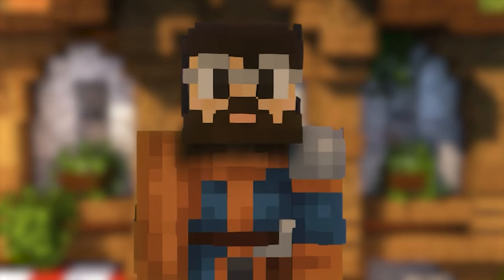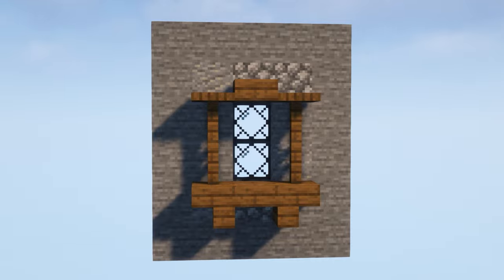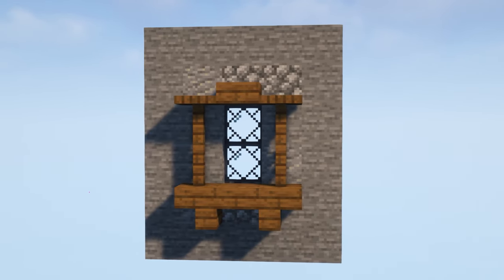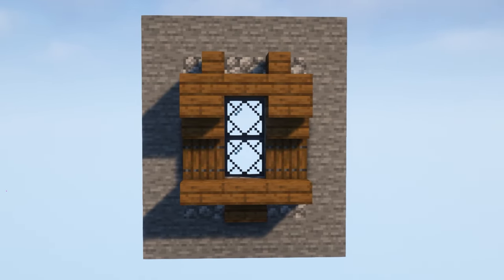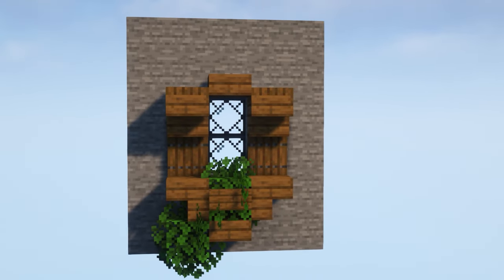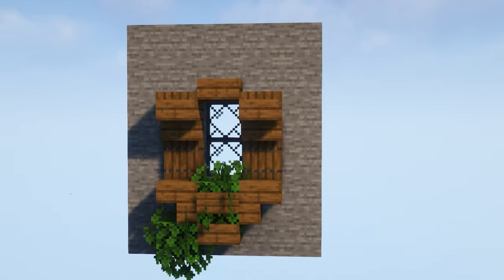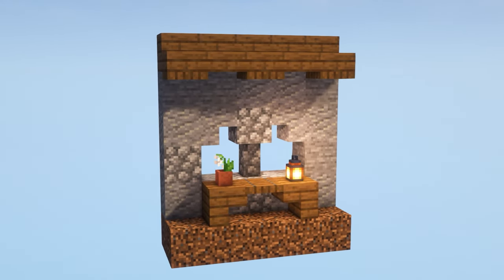Now we're going to take a look at some ways to decorate your windows, starting with a few ideas for window frames. I like to mainly use wood because it has the best blocks for creating unique shapes. Here's another window frame but instead of using fences, using stairs and trap doors gives the window a bit more of a chunky look. And if you're looking to add a bit more greenery to your windows, you can add a small leaf box using a sign.